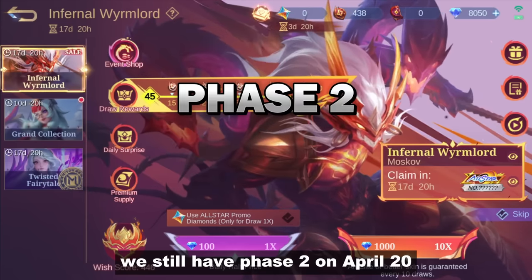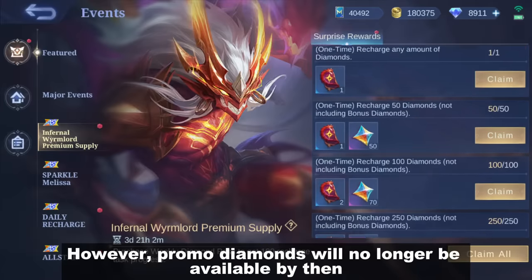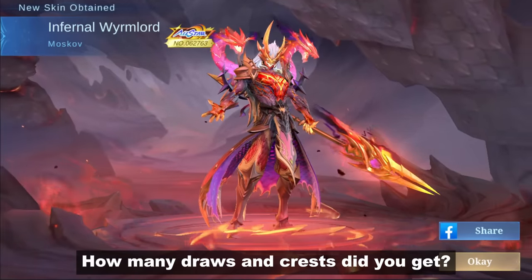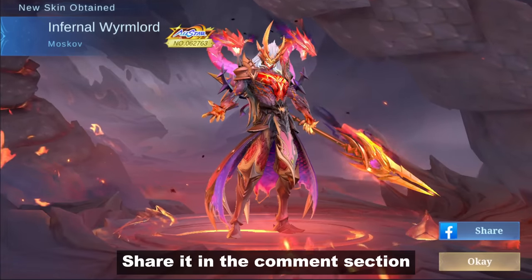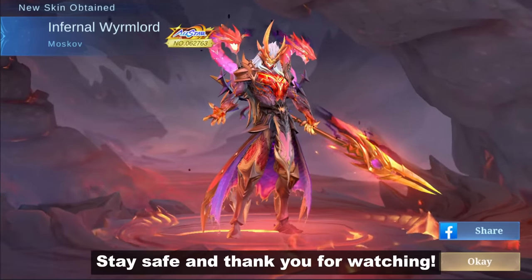Still not enough, but remember we still have phase 2 on April 20. However, promo diamonds will no longer be available by then. So what about you? How many draws and crests did you get? Share it in the comment section. That's all for this video. Stay safe and thank you for watching.